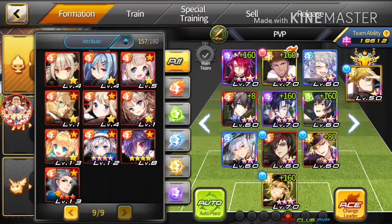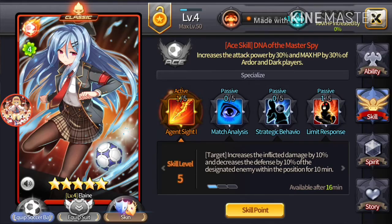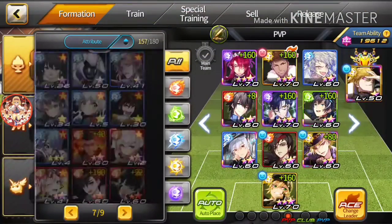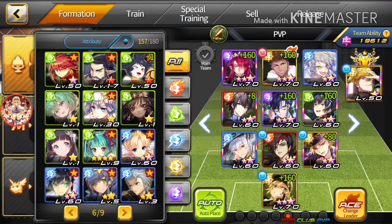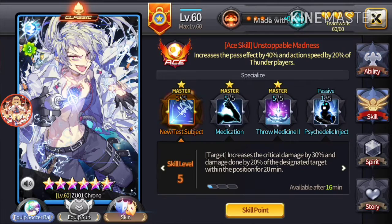I was thinking of Goat and Care if I ever decide to go Mono Ardor. Because Elaine does a 30% DR reduction and critical resistance — she's a defense. Chrono does the same thing, kind of, except it's 20% and it's the damage done by the striker. So I think based off of that, it kind of just bypasses their DR by a little bit, which is very useful. I like it. And the critical damage by 30% is very much appreciated.